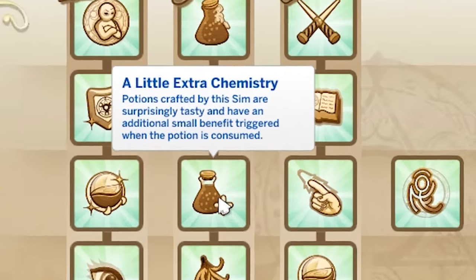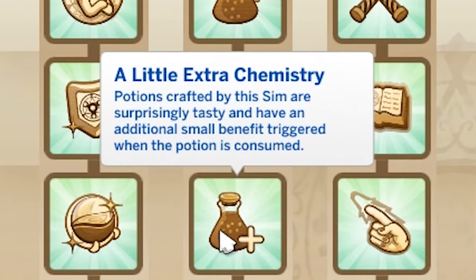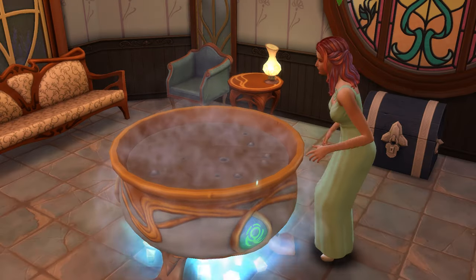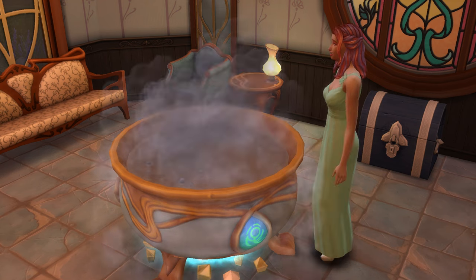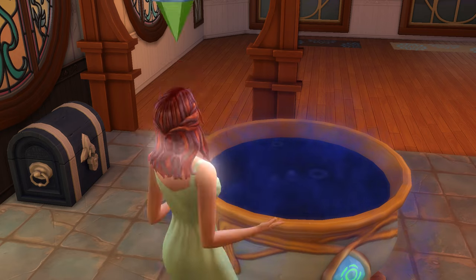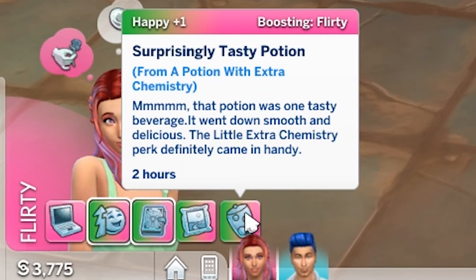A Little Extra Chemistry is available at the adept rank and essentially means that when you drink a potion you'll also get a plus-one happy moodlet for a few hours. Honestly I was a bit disappointed by this as it just felt so uncreative, and I wish the effects were more varied. It's nice but I'm not thrilled by more ways to get happy moodlets, so I'm also giving this one a one out of five.